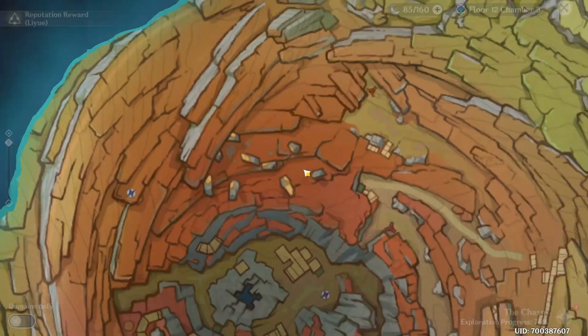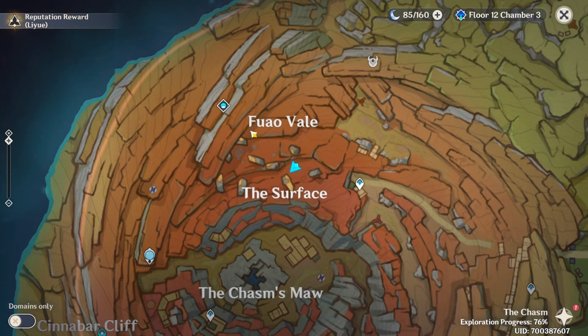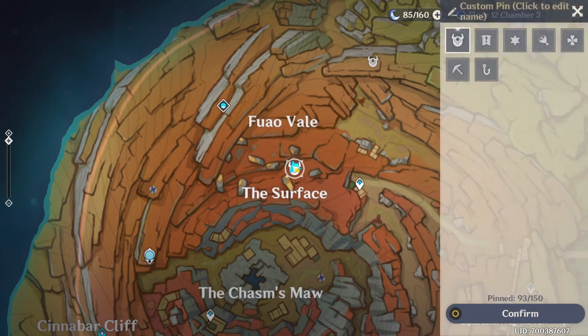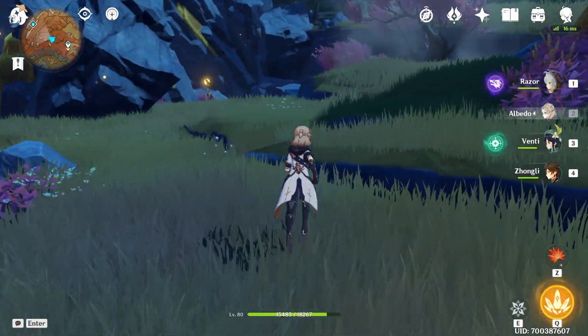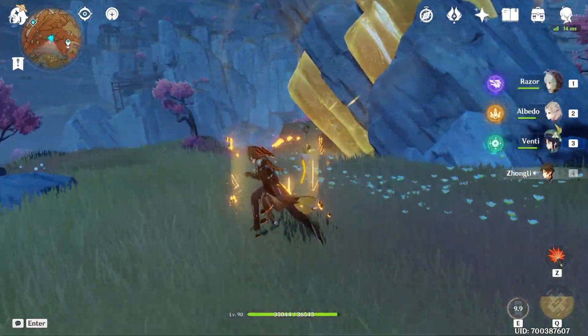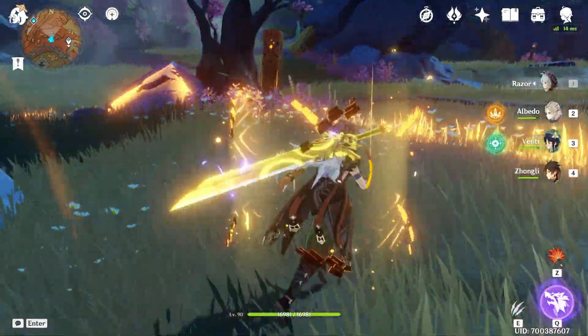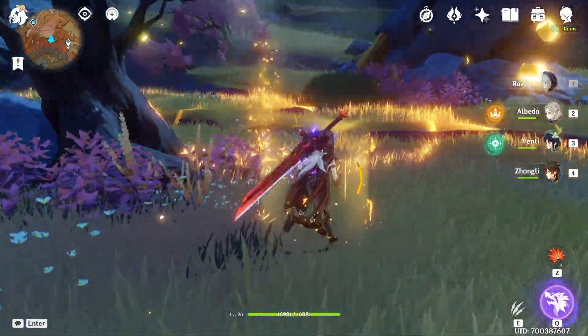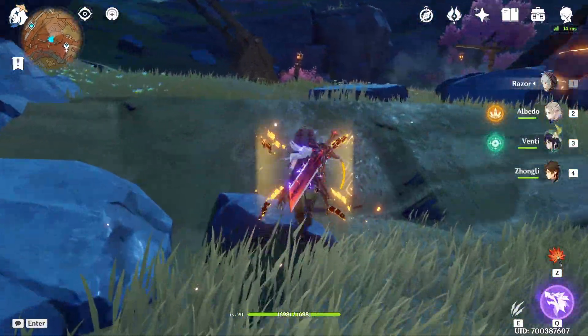We're going to come over here to the surface, like in the middle of the surface, and come over here right in the middle of these rocks right here. You can come over here with the Geo Traveler if you're free to play, and place his pillar somewhere right here. Then we're going to go to this rock right here and hit it once.